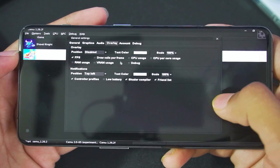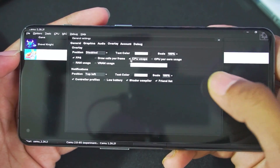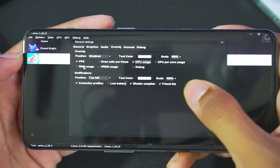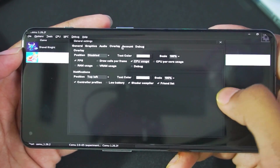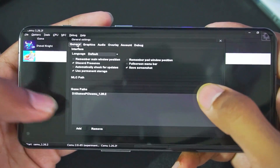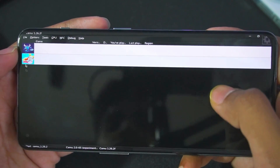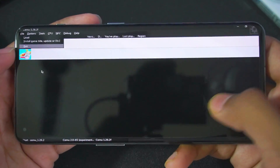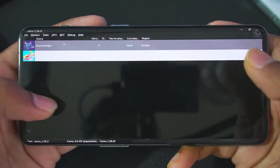You can head over to the overlay section and enable or disable overlays. For example, FPS has been ticked — you can also enable CPU usage if you want more information, or RAM usage. You can also head to general settings and add additional game paths. Once that's done, tap on the file option and import the Wii U games which you have dumped on your Android device.